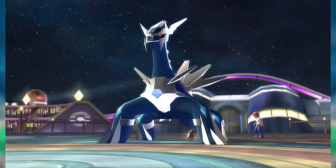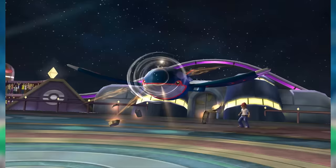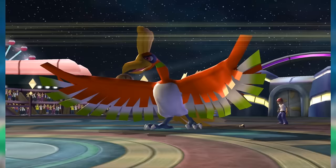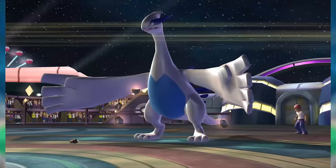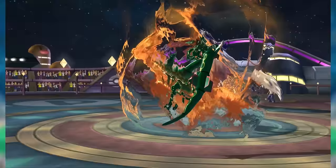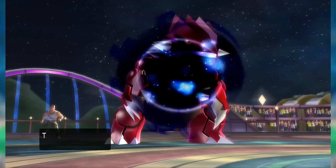HeartGold and SoulSilver gave Ho-Oh Brave Bird and turned it into a huge threat, but it needed Groudon's sun support for its Sacred Fires. It was easier to maintain sun when the opposing team's best Sacred Fire switch, Kyogre, also got melted by Brave Bird, creating lots of dangerous scenarios for the opponent. Ho-Oh also gave setup Groudon with one coverage move more reason to run Stone Edge over Dragon Claw, though it generally already wanted to do that to avoid being stonewalled by Lugia — unless the player had a Lugia lure like Mixed Rayquaza.